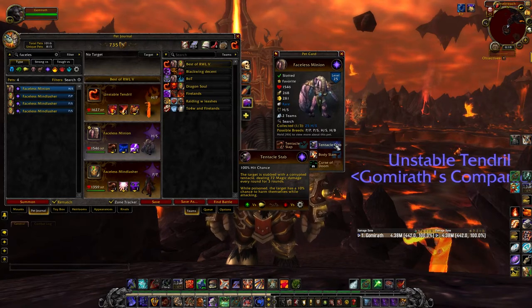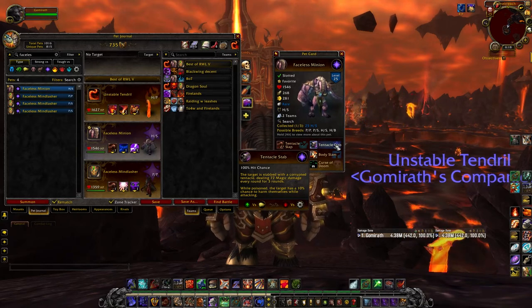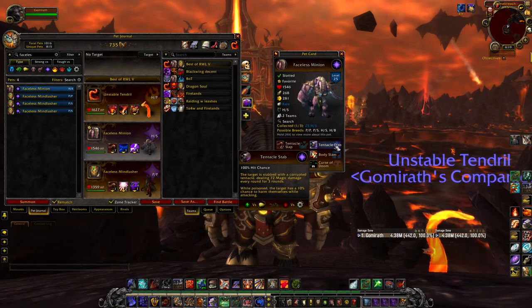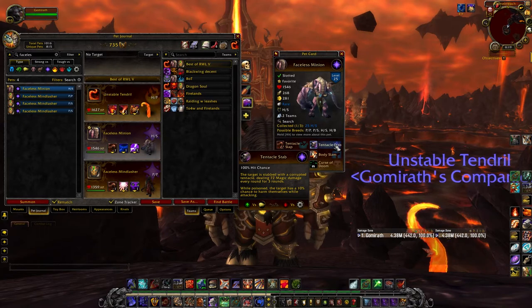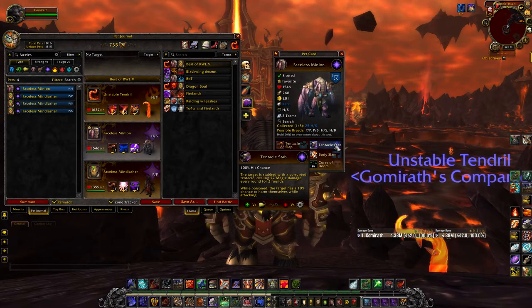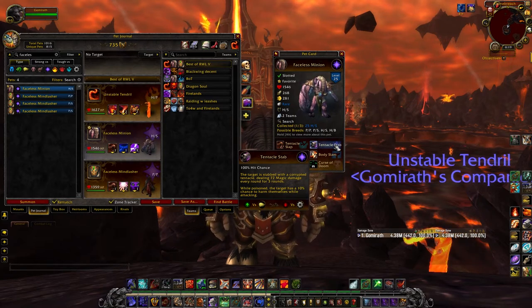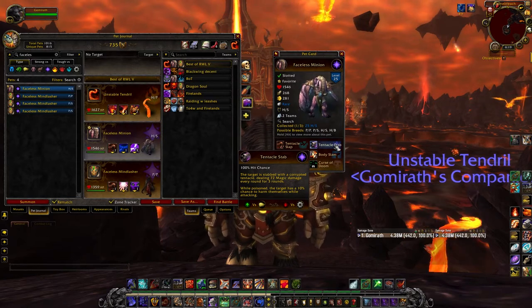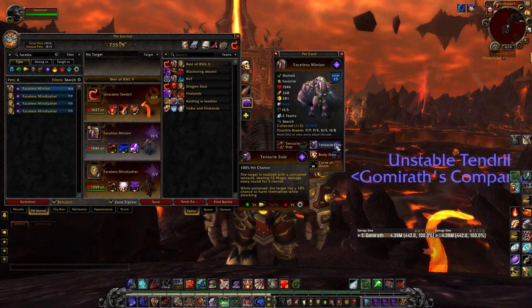Tentacle Stab says that while poisoned, the target has a 10% chance to harm themselves while attacking. I haven't tested this in PvP yet. I'm not sure if they hurt themselves instead of hurting you, or they have a chance to hurt themselves as well, or if it will entirely redirect their own attack at themselves. But it's adding RNG to PvP, which can be infuriating sometimes. We'll see how it works, or even if it works — because sometimes new abilities on pets don't actually work the way they're supposed to.